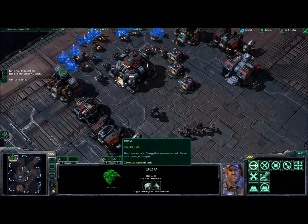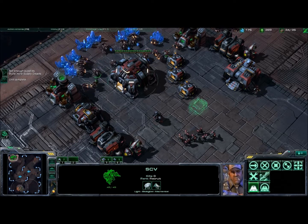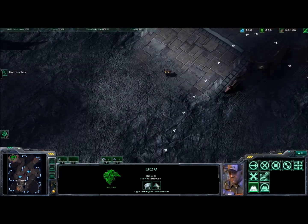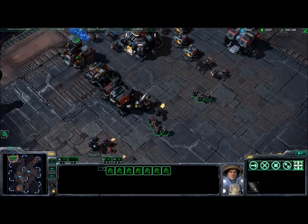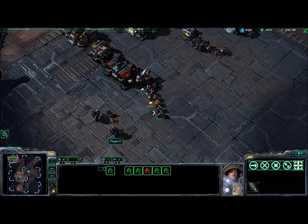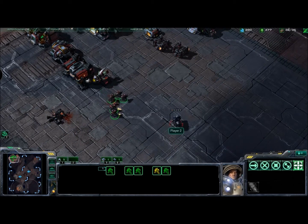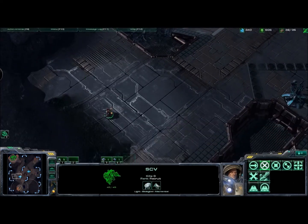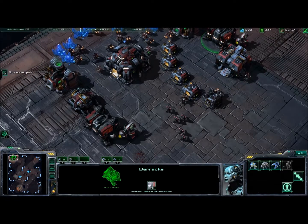The sensor tower covers the exit of their base area, meaning we've got total coverage of them. Now granted I don't have any bunkers set up, so I can't actually do anything to them once they exit — but at least I'll know they're coming. And here's that group that was killing my sensor tower, arriving just in time to be brutally annihilated by my marine mightiness. One guy flees — but he can't make it, and he dies terribly.